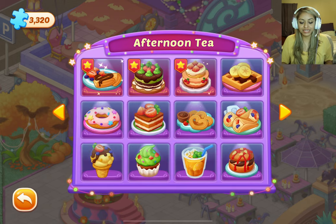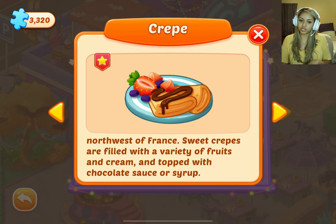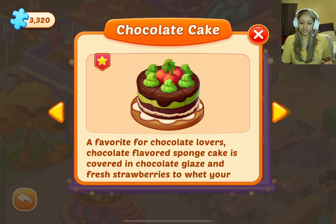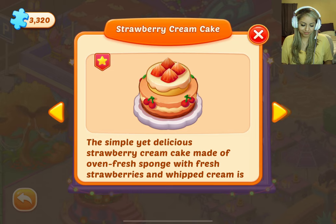And then this is afternoon tea. Crepe — originated in the northwest of France; sweet crepes are filled with a variety of fruits and cream and topped with chocolate sauce or syrup. Chocolate cake — a favorite for chocolate lovers, chocolate flavored sponge cake covered in chocolate glaze and fresh strawberries to whet your appetite. I love chocolate cake. I love every cake except German chocolate cake — I don't do the texture of coconut.